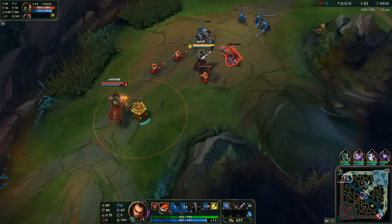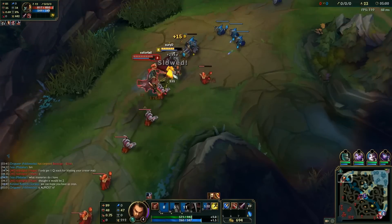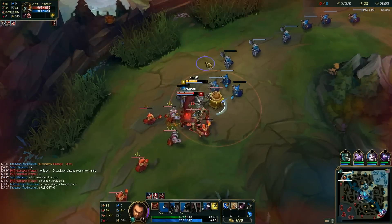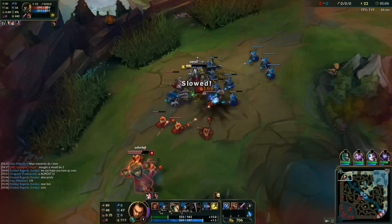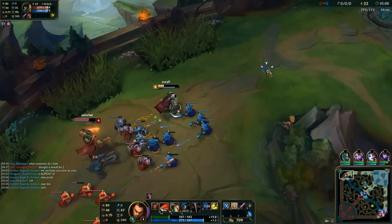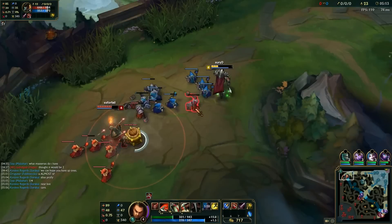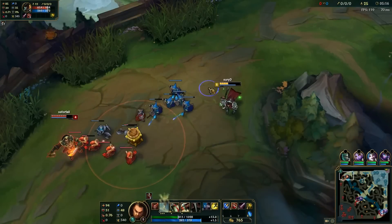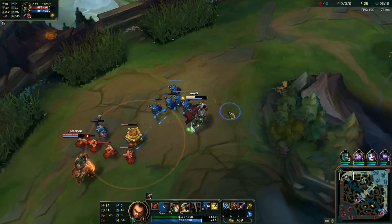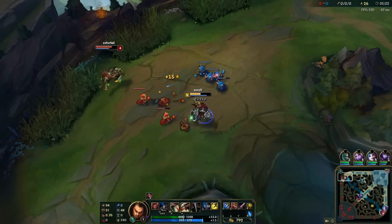In this laning phase I make a crucial mistake by walking up to last hit GP's barrel and I miss, so GP gets two autos on me for the passive. Then I try to last hit another barrel, so now my laning phase is pretty screwed. Luckily I didn't get ganked at this point, and since I had three potions ticking I'll eventually heal up. Instead of walking to last hit the barrel, I just try to bait it and adapt because I misplayed.